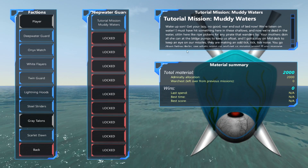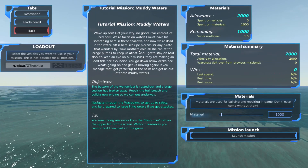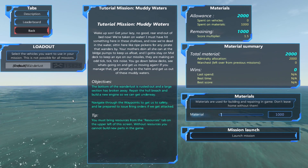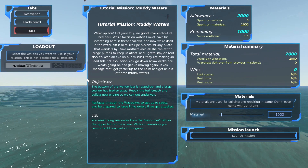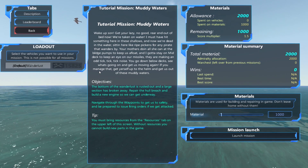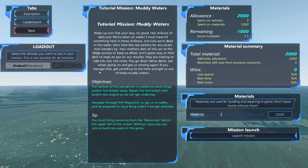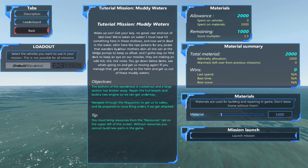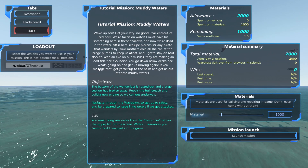I have no idea what this means — well, I suppose that's what you get for not doing the tutorial. 'Wake up son!' Jesus, you abusive bastard. 'We are taking on water — get your lazy rear end out of bed!' I find the water really attractive, I'm taken with it. Dead in the water, sitting with no power.